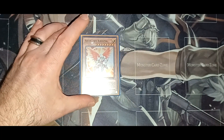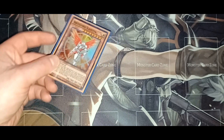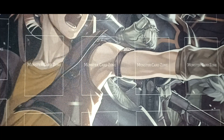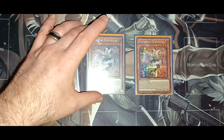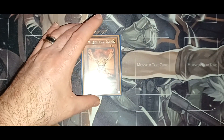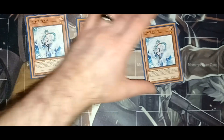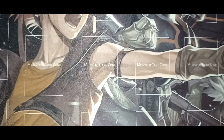Archlord Kristia locks your opponent from special summoning, but it's easy to get on the field because you just special summon it by having four Fairy-type monsters in the graveyard. Then Trickstar Corobane helps with speed — it's kind of like your own little Cyber Dragon in that you can special summon it if you control monsters. It's level five, so it helps you synchro climb. For hand traps, you have one Orange Light (unfortunately limited to one) and three Effect Veilers to negate your opponent's monster effects and keep things from getting too crazy.